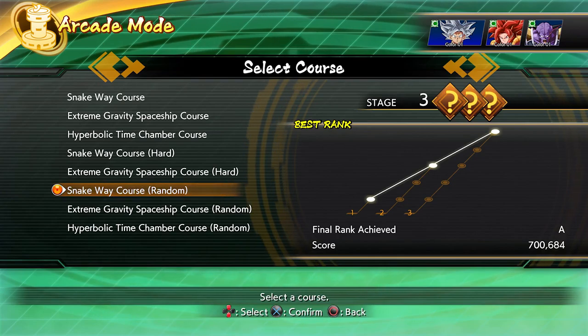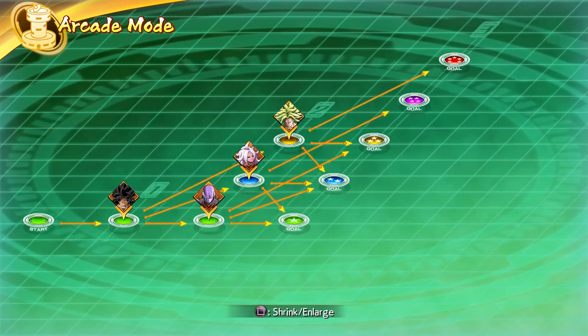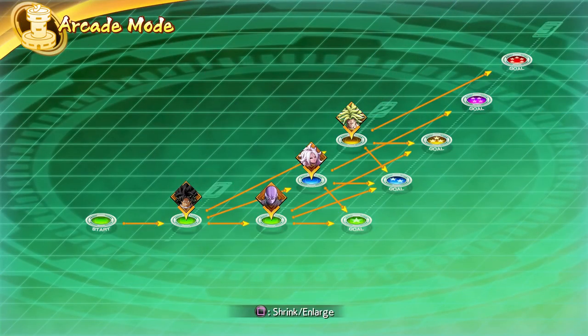The course you're going to select is Snake Way — pick the random one right here. As you watch the heads pop up, you want to be looking out for Lab Coat 21. When you see her head pop up, that's where you need to get to. As a general rule of thumb for moving along the paths: to move up, absolutely destroy your opponent — go complete try-hard mode. To move sideways, maybe let one of your characters die but still destroy your opponent. To move down, just do terrible — win by the skin of your teeth.